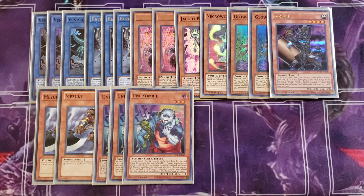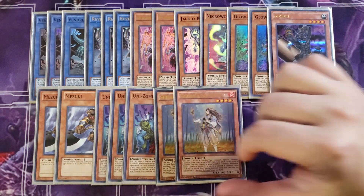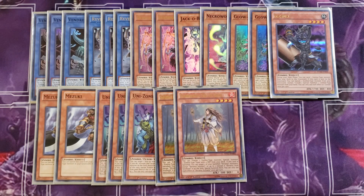We then play two copies of Shirinui Solitaire. With Solitaire, you can tribute it to special summon your copy of Unizombie — that's the main play you'll be doing with this card. It special summons any tuner monster with zero defense that's a zombie type from the deck. So you normal summon Solitaire, tribute it, and special summon Unizombie.